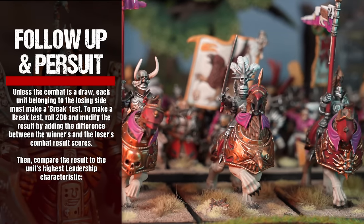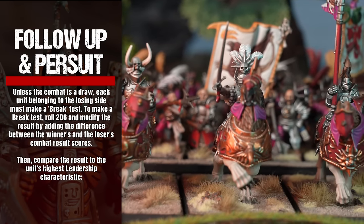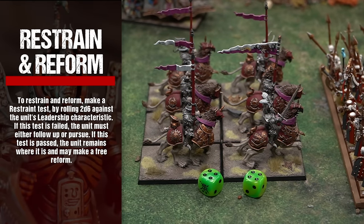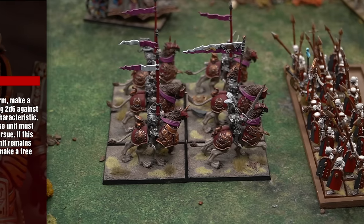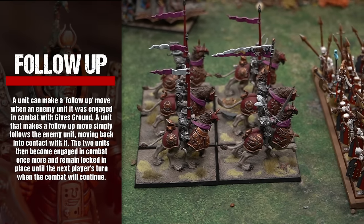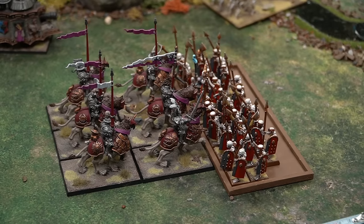Follow-ups and Pursuit. Once break tests have been made, the winning unit must decide what they will do next: Restrain and Reform, Follow-up, or Pursue. To restrain and reform, make a restraint test by rolling 2D6 against the unit's leadership. If passed, the unit remains where it is and may make a free reform. A unit can make a follow-up move when an enemy unit it was engaged in combat with gives ground — it simply follows the enemy unit, moving back into contact with it, and the two units become engaged in combat once more.